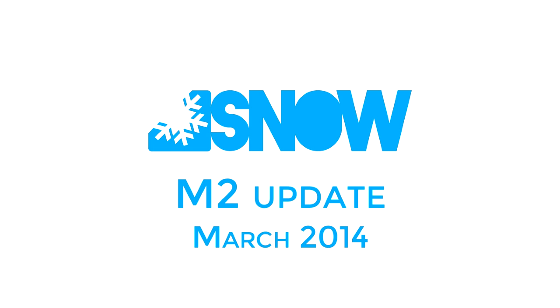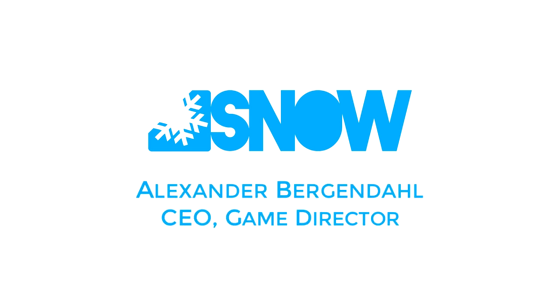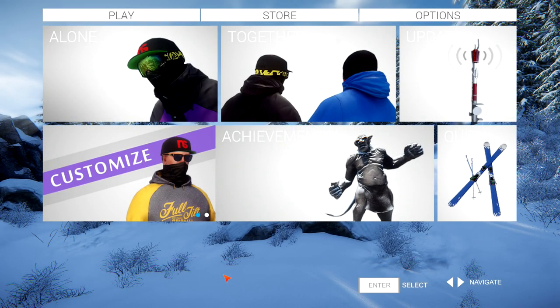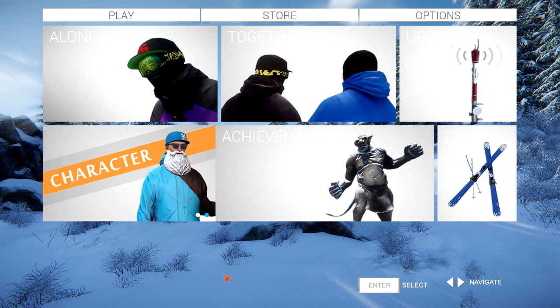Hi, this is Alexander Burgendahl with another video showing off some new features from our latest update, M2. When you launch the game, you will notice a few improvements to the main menu, such as improved readability of the input options at the bottom of the screen, a new dynamic tile that takes you to the character customization menu, and overall improved stability and flow.